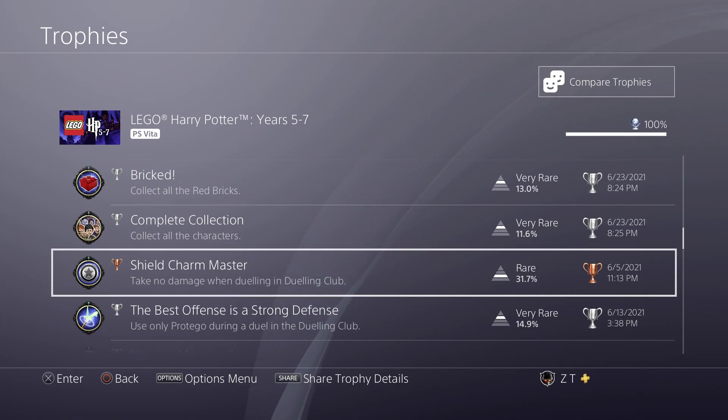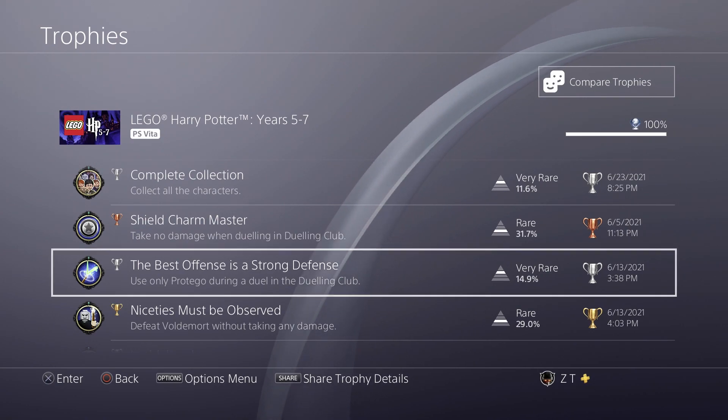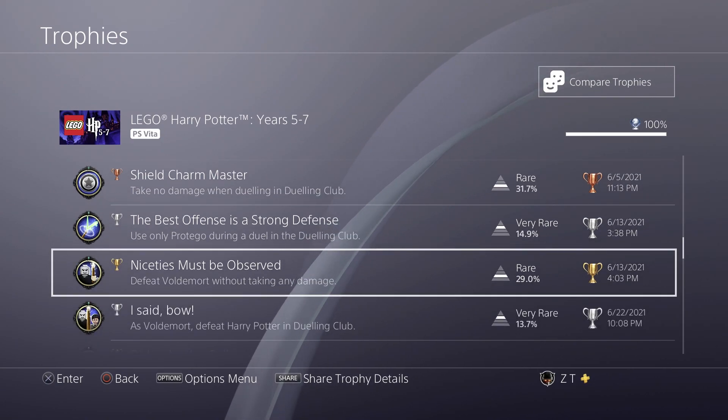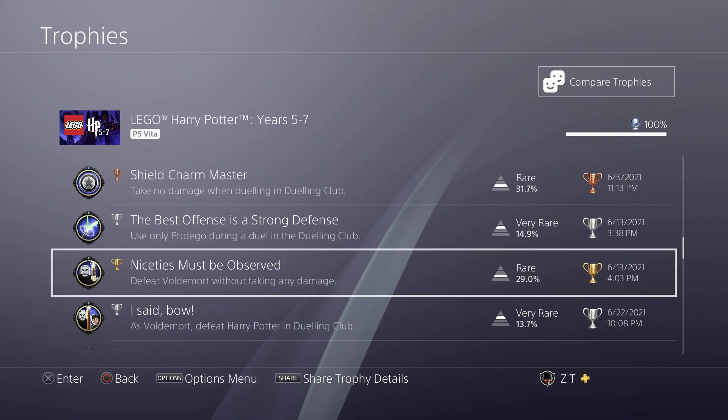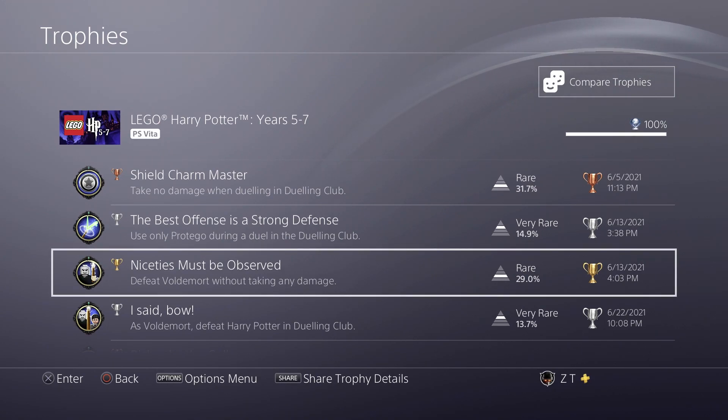You have to win a duel without taking damage — that one's pretty much unmissable. You also have to win a duel using only Protego, so just reflecting shots back at your opponent, which is how you're going to win a lot of fights later on anyway. Then you have to beat Voldemort in any fight without taking damage. I don't know if this can be done in Dueling Club, but I know it can be done during the story. I did it during the very last mission of Order of the Phoenix.